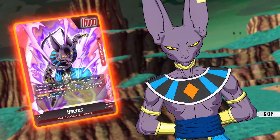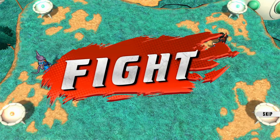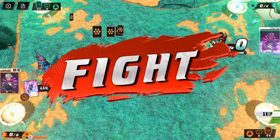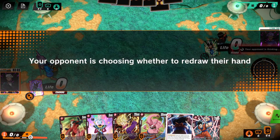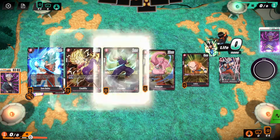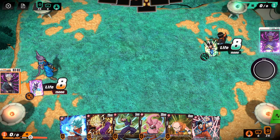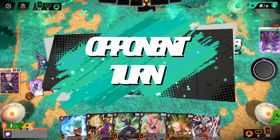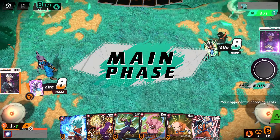Alright, here we go — oh, green! Ramp androids. We're going second and it's not a horrible hand. I'm gonna change though — get some super combos, maybe some more crit bodies with this two-drop Caulifla. It is what it is, not horrible. Oh, and we get to go second — nice. Not a bad start.